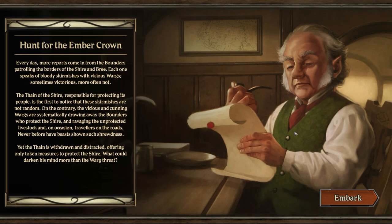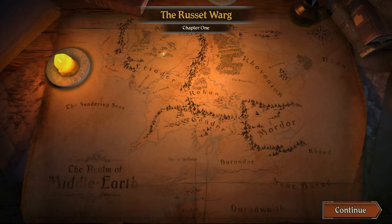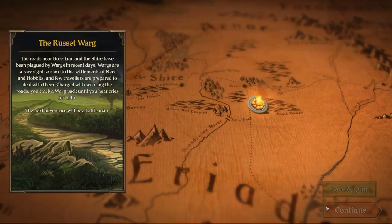Every day more reports come in from the Bounders patrolling the borders of the Shire and Bree — each one speaks of bloody skirmishes with vicious wargs. The Thane notices the skirmishes are not random; the wargs are systematically drawing away the Bounders who protect the Shire, ravaging unprotected livestock and travelers. Yet the Thane is withdrawn, offering only token measures. We hit Embark — here's the map of Middle-earth and we zoom to just outside the Shire, near the South Downs.